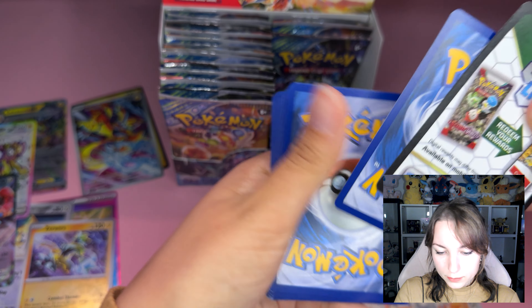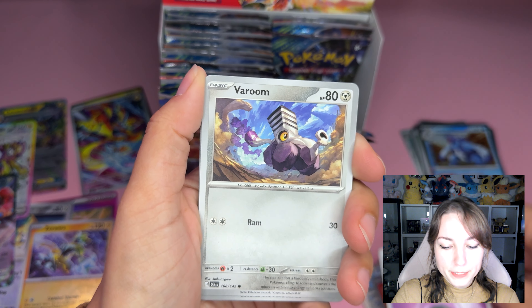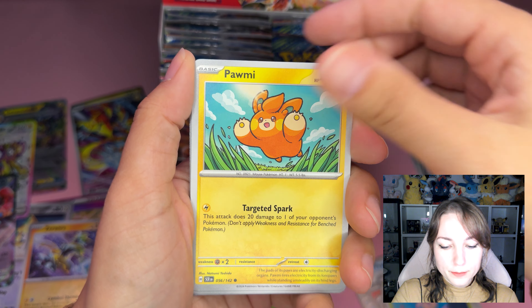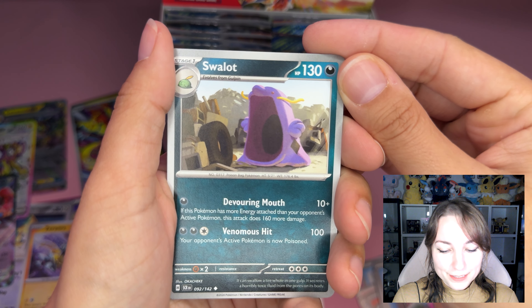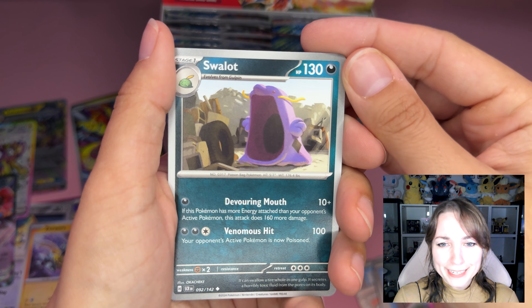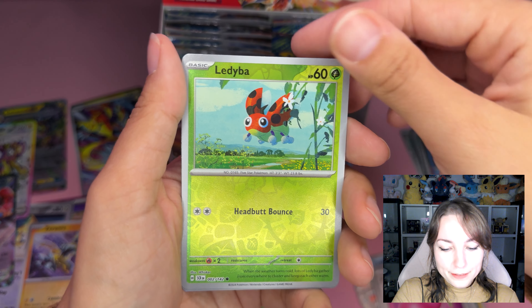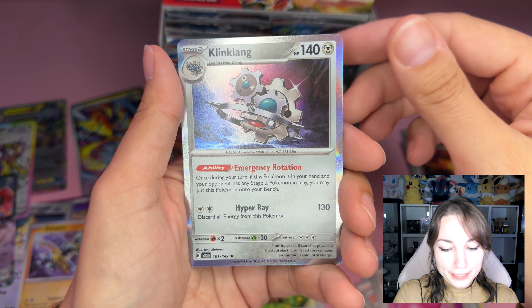Bye bye code card! One to the front — starting with Basic Energy: Faroom, Flapple, Pawmi, Fletchling, Veluza, Swallot — oh my god, I haven't seen this one! Is he just gonna swallow everything higher? Geez. Papaya Berry, the first Ledyba, the first Rapidash, and Klinklang.